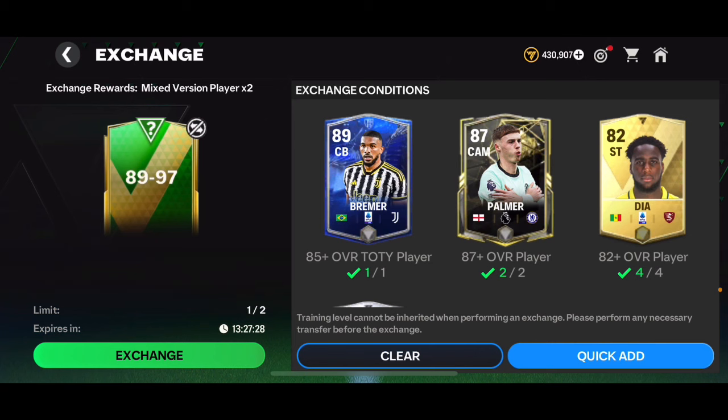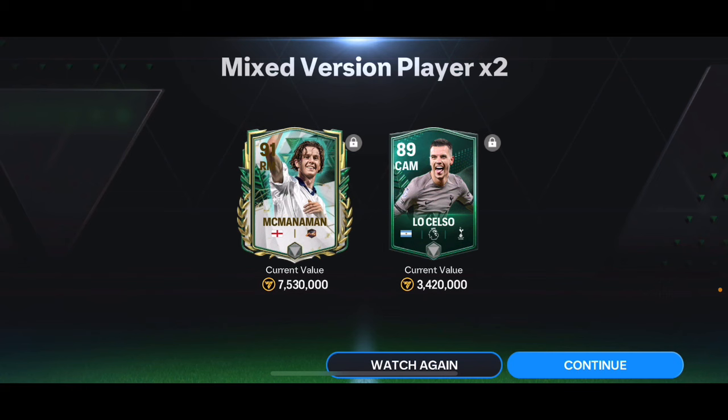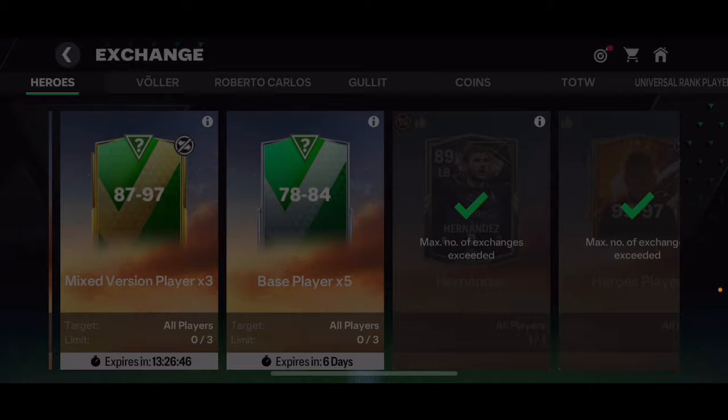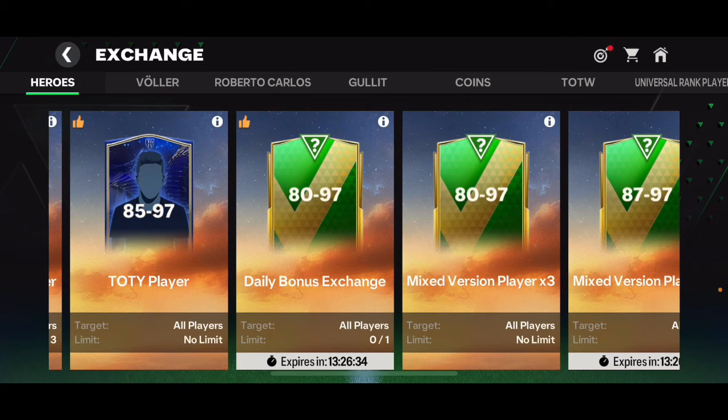I'm not sure if these exchanges are worth it. For me they're definitely not, but let's open the second one and spend some more 87 overalls. We got an icon or hero — it's McManaman again. Back-to-back McManaman: a 91 overall and an 89 overall. This is exactly why these packs are not worth it. I just spent all those players I could have sold for coins in the market to get a 91 and 89 overall that I cannot sell in the market and are just stacking my squad.